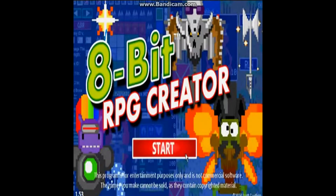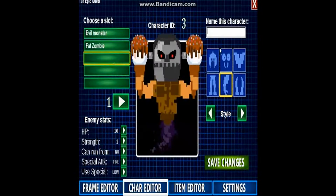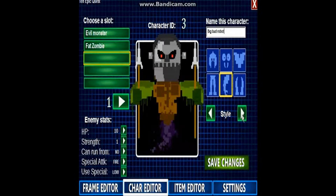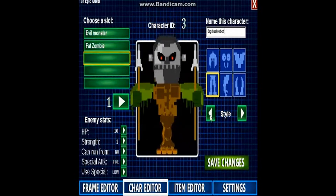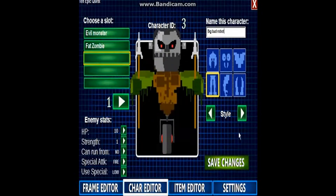Number two: 8-Bit RPG Creator. In this game you can create your own character out of 8-bit, your own weapons out of 8-bit, and pretty much everything is 8-bit. Now I do believe this is one of Scott Cawthon's games that isn't available anymore — it's not even on Game Jolt, I don't think. But I do remember playing it a while back and it was really fun. I'm just letting you know I'm not putting this game on the list just because it looks good — I actually played it.